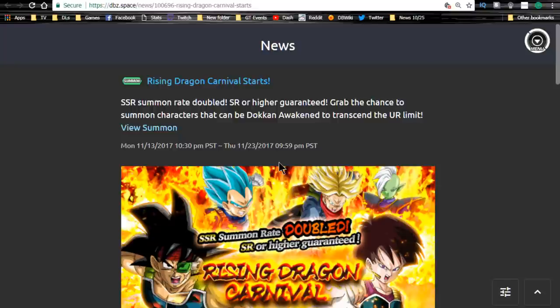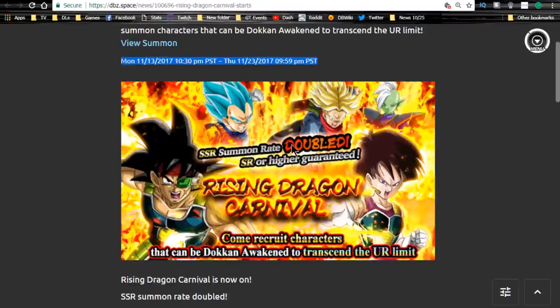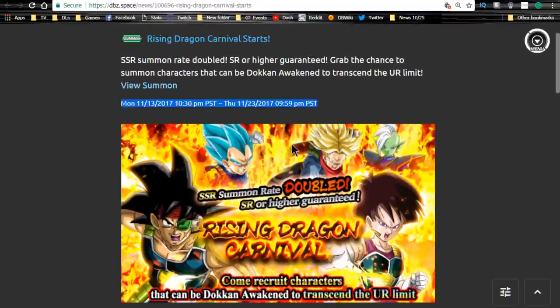Next is the Rising Dragon Carnival event. I already told you guys it's not worth using your stones on — it's essentially 15 stones for five pulls, coming out to 30-stone discount summons. It runs until December 11th, ending tomorrow night. Do not summon on it. If you want to re-roll your account to get LRs, that's probably the only time it's worth it. Otherwise, save your stones for the Gogeta and Janemba banner.